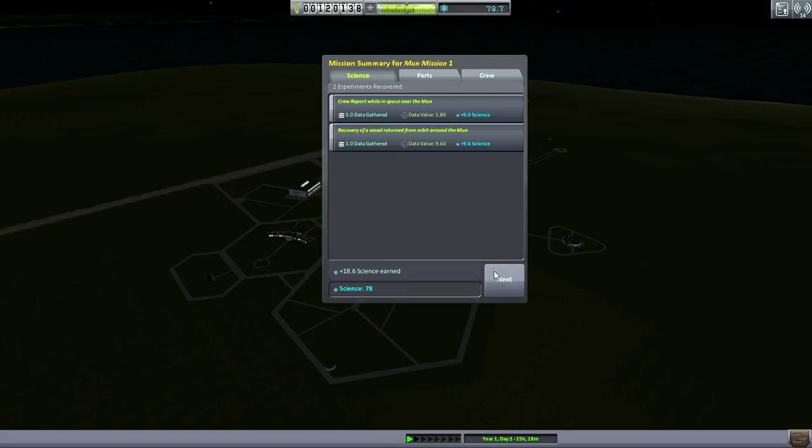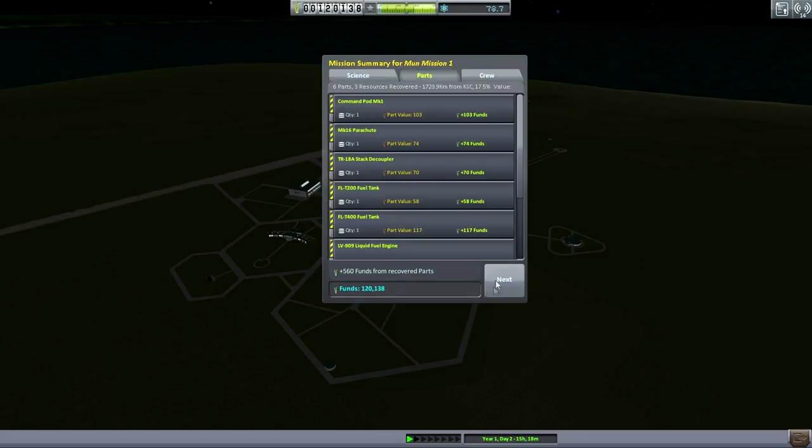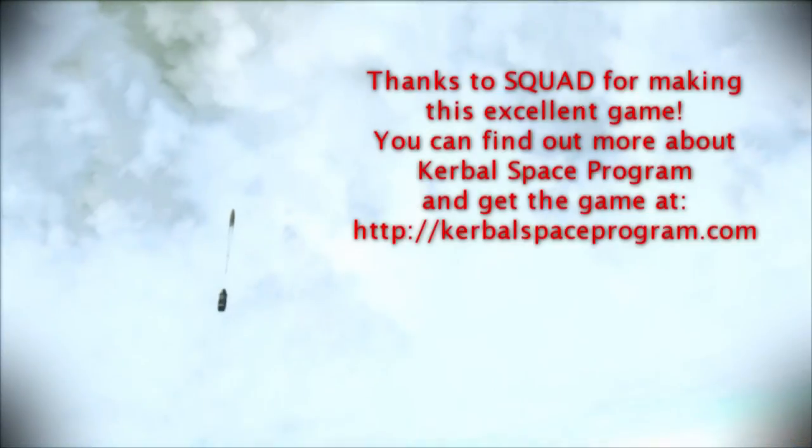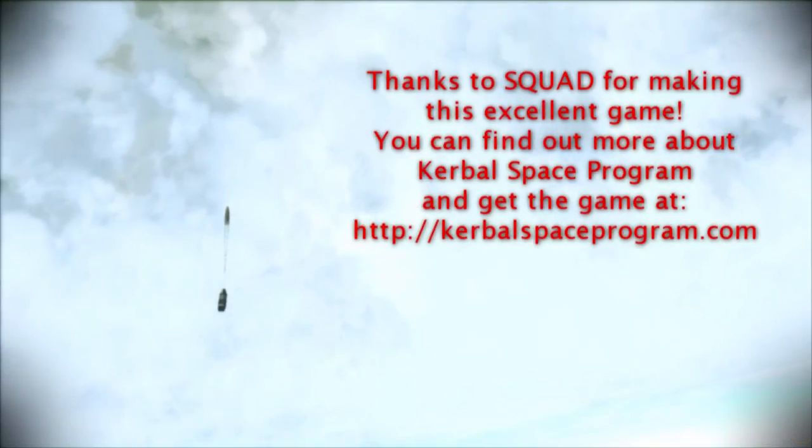We got 560 funds back — only 17.5% because we were on the other side of the planet from the KSC. The important thing is we got Jeb back. He got 3 experience points — amazing. We managed to get into orbit around the moon and return again, and hopefully you enjoyed that. You know what we're going to do in the next episode, so tune in for that. If you have any questions, comments, or suggestions, please mention them in the comments below. If you enjoyed this video, please press like. I'll see you next time.